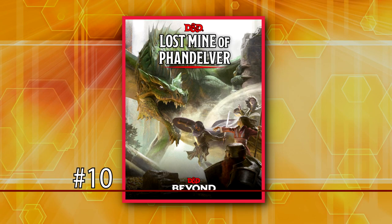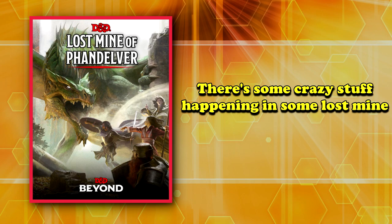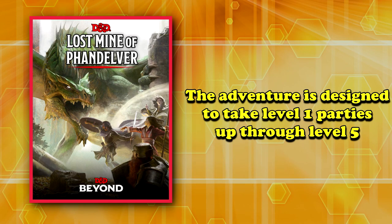Starting off our list at number 10, we have The Lost Mines of Phandelver. This is considered the go-to option for both new players and new Dungeon Masters to learn the game from both sides of the table. The premise of the adventure is simple — there's some crazy stuff going down in some ancient lost mines, and the party has to go there to sort it all out. The adventure is meant for level 1 parties and takes them up to level 5, and because of that, without an immediate means to level up safely, it's actually pretty easy for players to die.